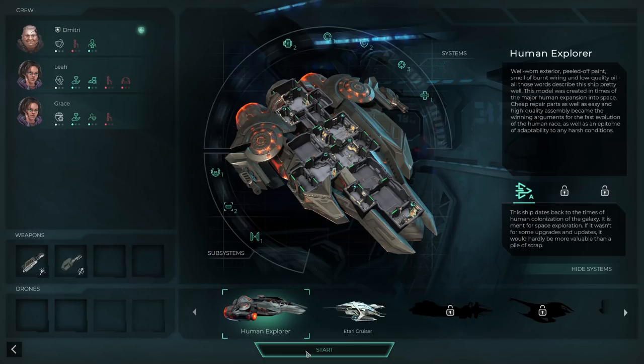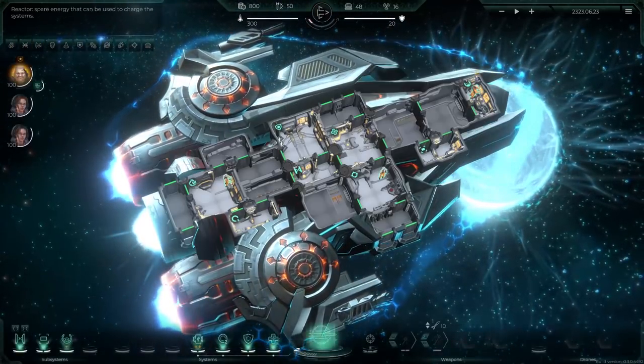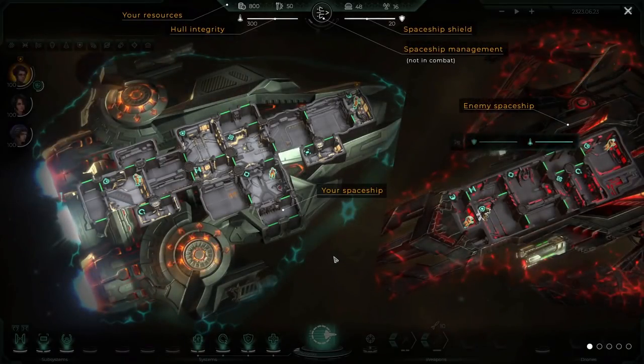I assume just like in Faster Than Light we're probably being chased by a raider force or mercenaries to do whatever it takes to save the galaxy. And there we are out of hyperspace after shaking off another Venatar patrol. Trying to understand what's going on, the local communication hub makes it clear a bounty has been put on your head. It's a good idea to find a safe place until the dust settles - your friend Ronnie from the asteroid belt knows pretty well where to go to ground. Here's all the information: resources, hull integrity, shield, spaceship movement, enemy spaceship.